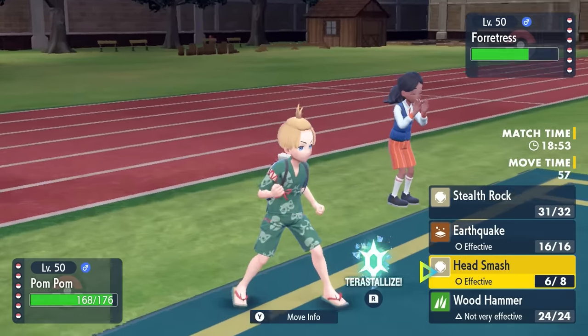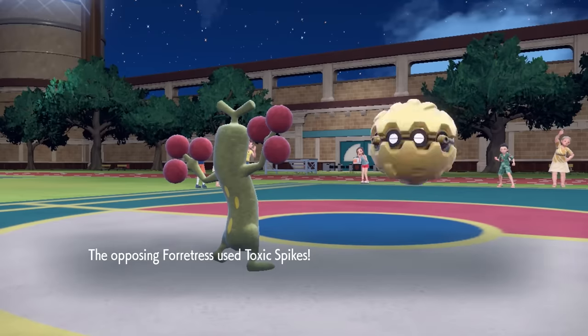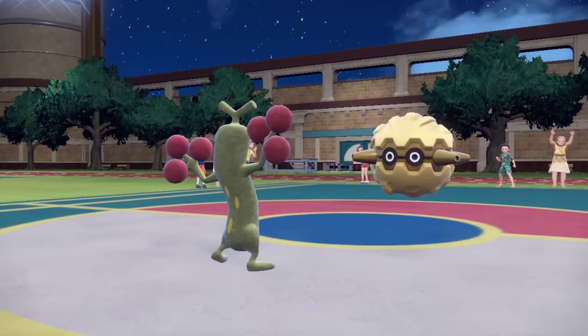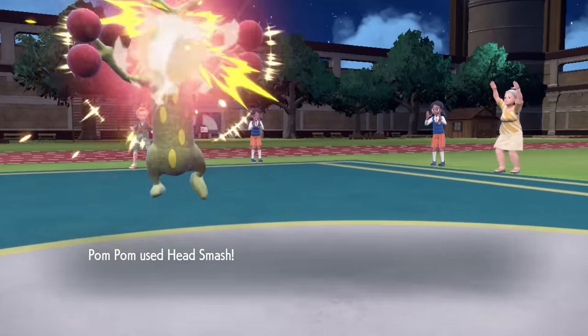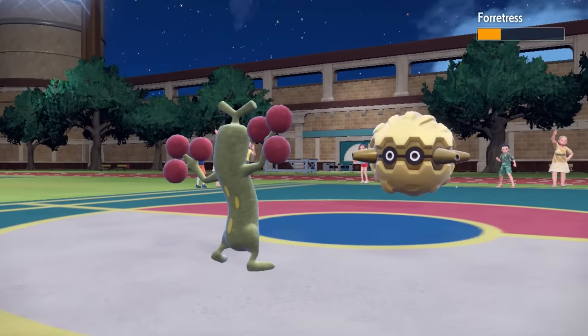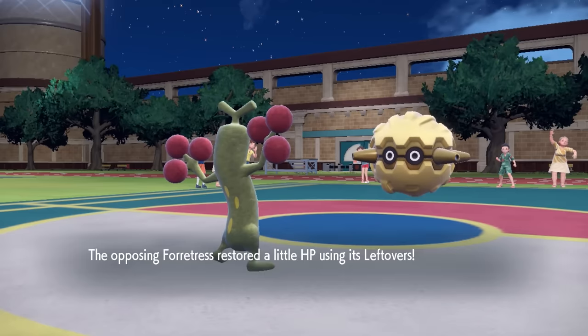One of their answers is going to be Quagsire, and I can Wood Hammer that. So I'm just going to stay in here and go for another Head Smash. It does a lot to their team depending on what they want to switch into — pretty much nothing wants to deal with the Head Smash. They go for another layer of Toxic Spikes, but I connect on another Head Smash, and it's looking like even after leftover recovery, one more is going to kill.